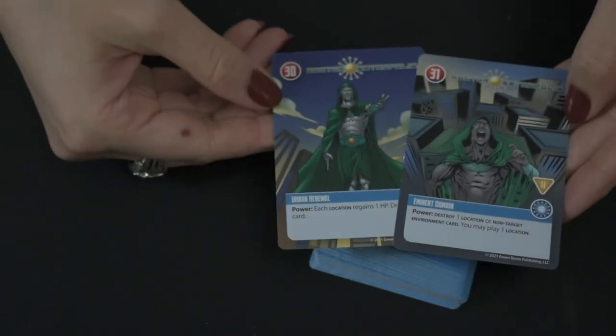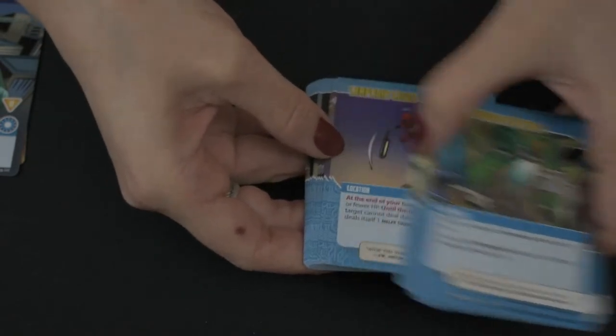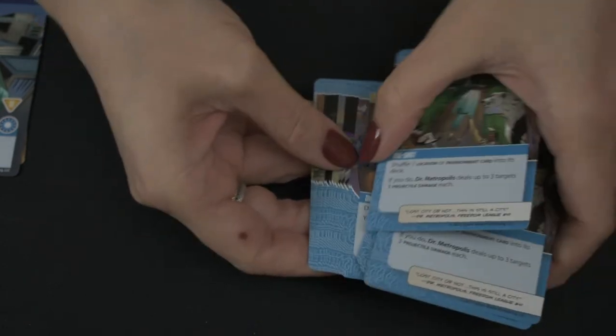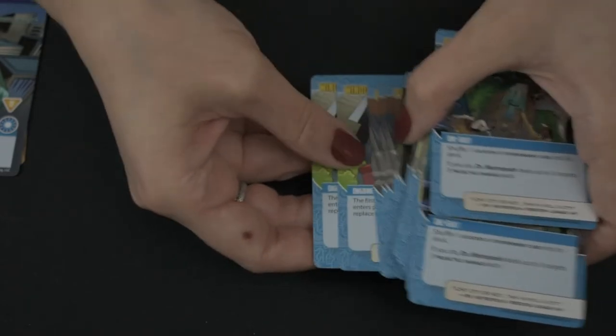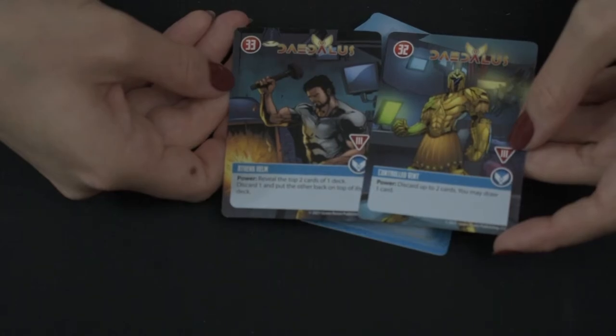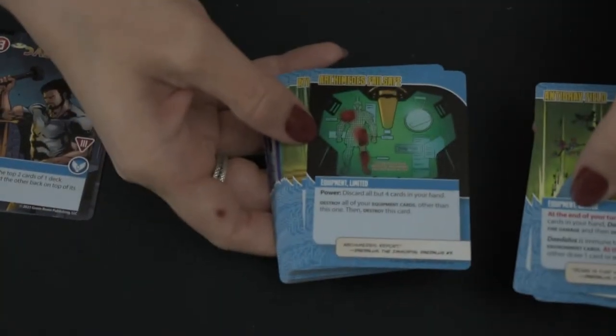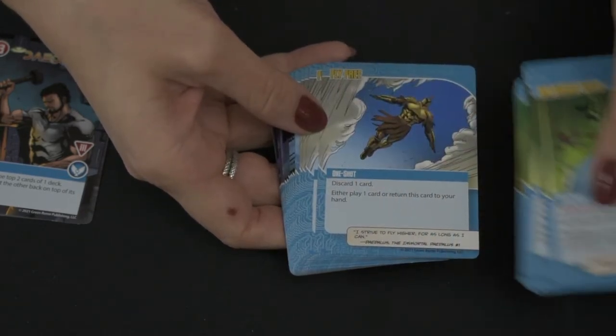Dr. Metropolis looks suspiciously like a villain from another comic book series. He deals with locations and environments — there are some that heal up locations, and each location has a different effect that he puts into place. He does stuff when environment cards are destroyed. These location cards really work like minions — they sort of damage themselves in order to deal other effects, and then he can heal them up or destroy them. Daedalus has an interesting deck control mechanic: he draws and discards cards, and has equipment that if he has more than seven cards in hand, deals himself damage and then destroys that piece of equipment. He is a complication-three hero.